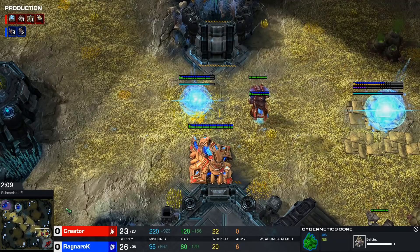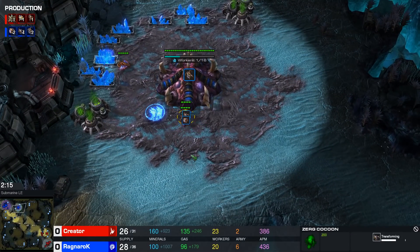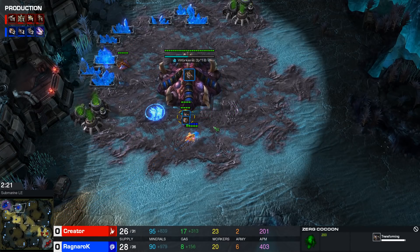Now on Submarine, pretty small map, sometimes you'll see the adepts even being able to do something here. First four lings are on the way here for Ragnarok. Now usually if you build four lings, the two lings that pop out of the natural base will try to go around the map, try to get a scout into that main base.